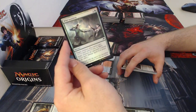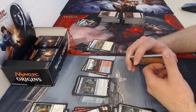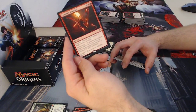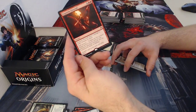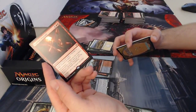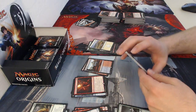Doctor token, then a plains. Another foil — four-drop Wild Instincts, a sorcery: target creature you control gets plus two plus two until end of turn and fights target creature an opponent controls. Those of you who played Khans and Dragons sets know there are a lot of fight mechanics right now. My rare is Exquisite Firecraft, a three-drop sorcery that deals four damage to target creature or player. It has spell mastery — a new mechanic — triggered when there are two or more instant and/or sorcery cards in your graveyard, making Exquisite Firecraft unable to be countered by spells or abilities.